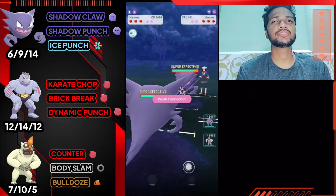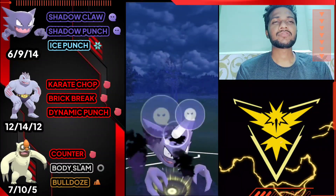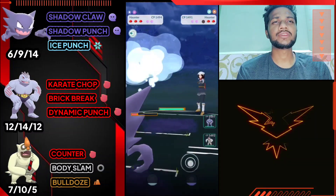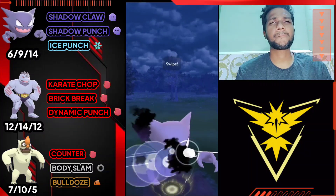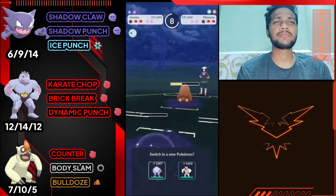Moving on to the next one - Haunter vs Haunter. Shadow Punch at CMP tie and we got the opponent's Haunter. Let's see what we have - it's Pilloswine. Let's go for the Shadow Punch here and I'm gonna bring out my Machoke.